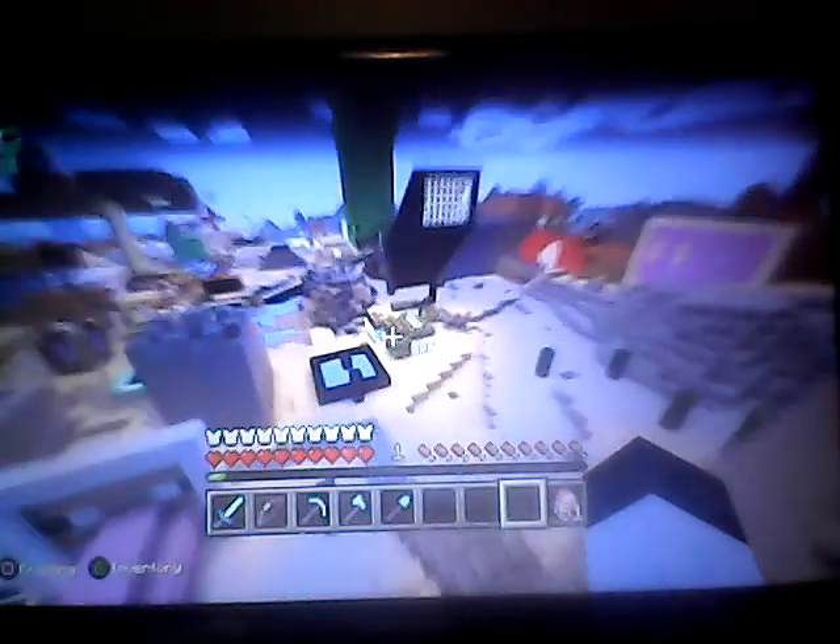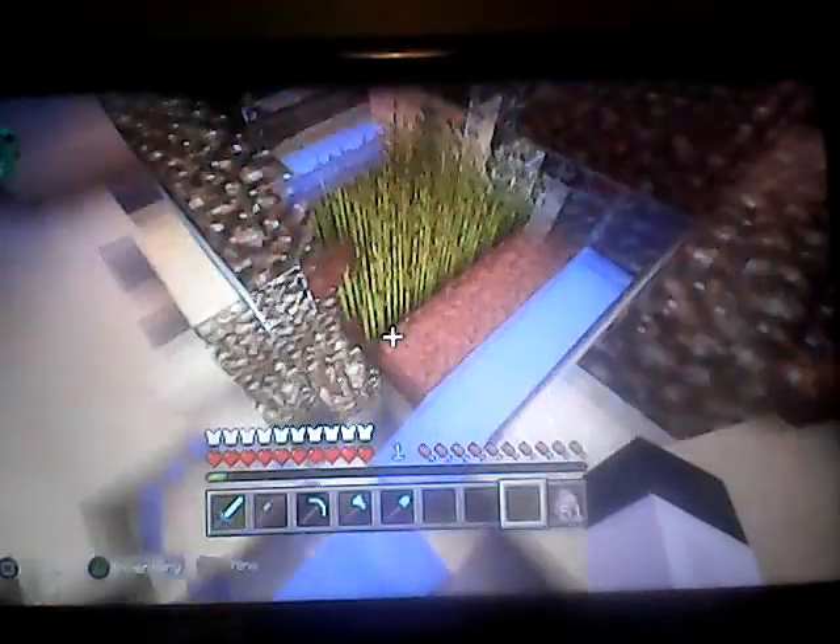This is my end portal, which I had to do in creative — it looks really cool, doesn't it? And here we have my church, which is an epic fail. And here we have my giant sheep area, where you get to shear your own sheep. I did originally have a wool re-farm, but knowing my redstone, it blew up. Typical.